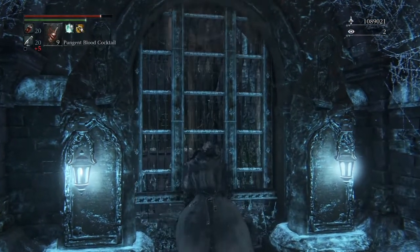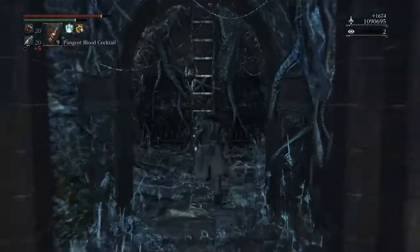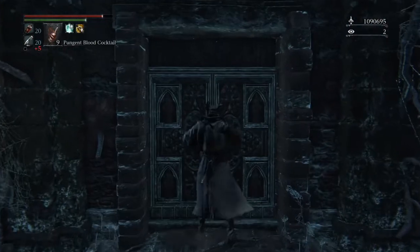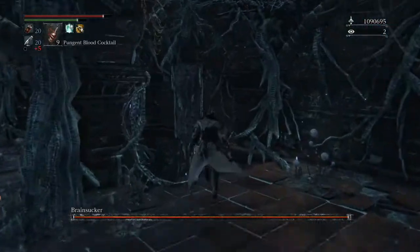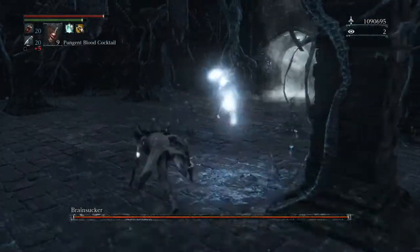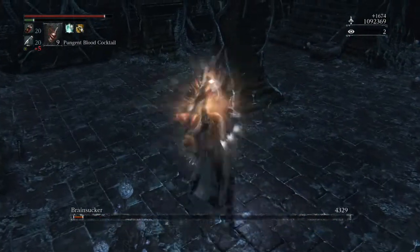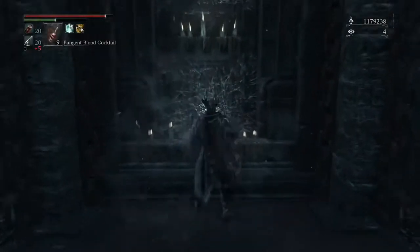The reason I switched to the church pick on the elevator is because the next boss is the brain sucker. The brain sucker is one of the easier chalice dungeon bosses but also one of the more annoying ones because they can steal your insight. Although the brain sucker doesn't have a big HP bar, it has a weakness to thrust damage, and the church pick is about 90% thrust. You can see it's just destroying the brain sucker.